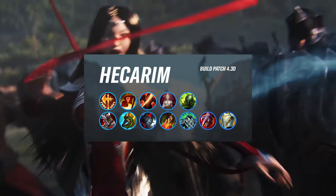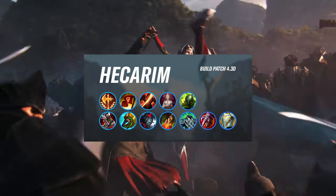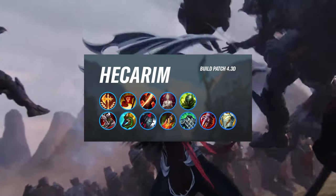For your enchantment, you will go for Gargoyles unless the enemy team has certain types of CC that will force you into going for Quicksilver.